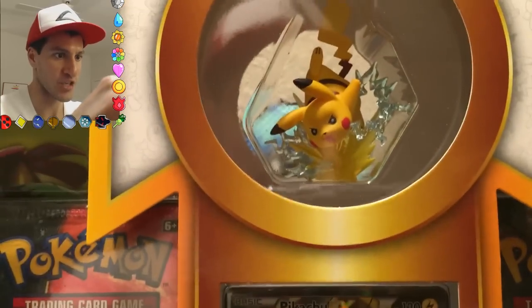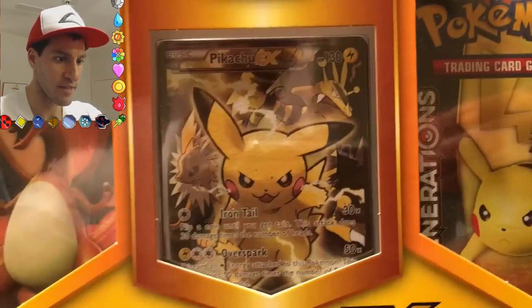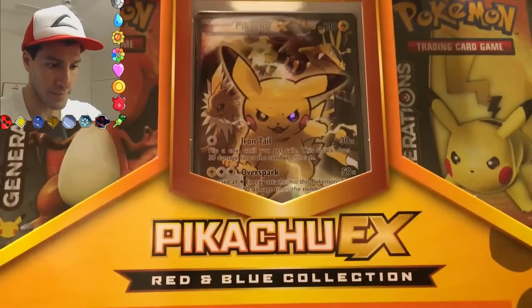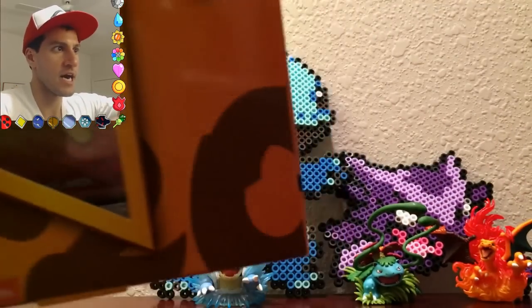It has the Pikachu figure, I'm very excited. Four Generations booster packs as you can see right there, and then the actual Pikachu promo card. Let me make sure I put this down so it doesn't fall, and then I shall begin opening it up.